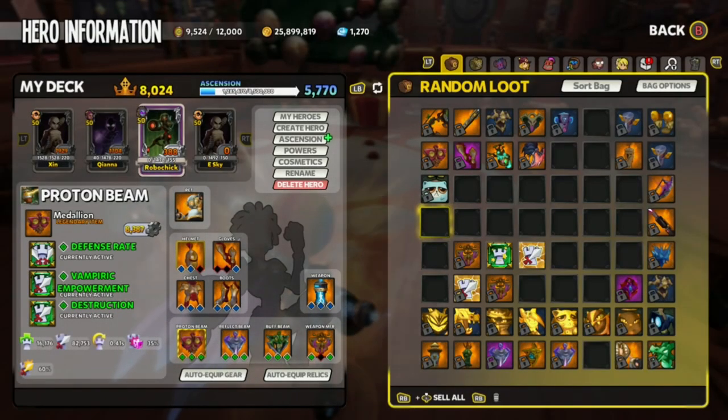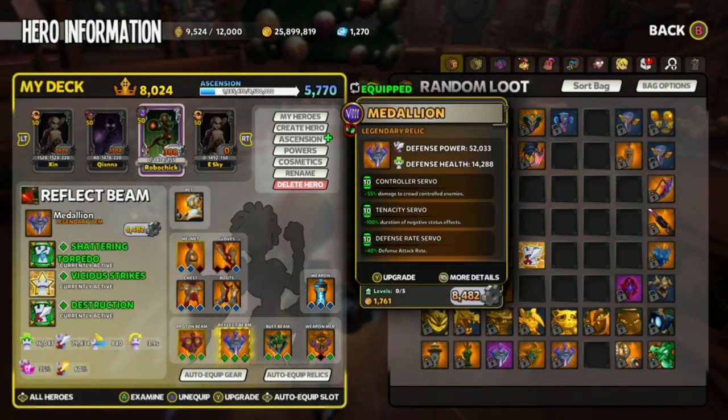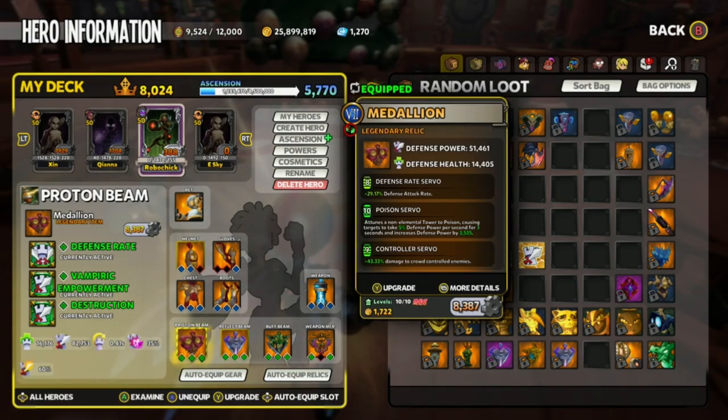Let's go right into the build. This is the Reflect Beam: Controller, Tenacity, Defense Rate, with Shattering Torpedo, Vicious Strikes, and Destruction. And this is the Proton Beam build: Poison, Controller, Defense Rate, with Destruction, Vampiric, and Defense Rate.